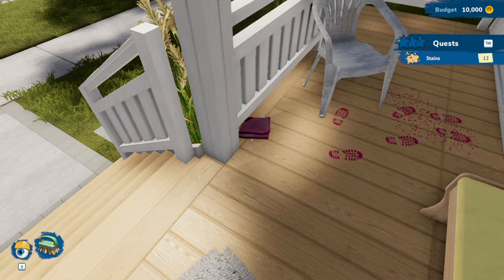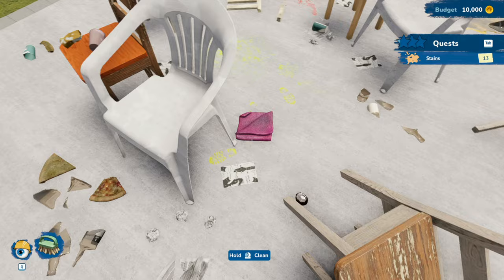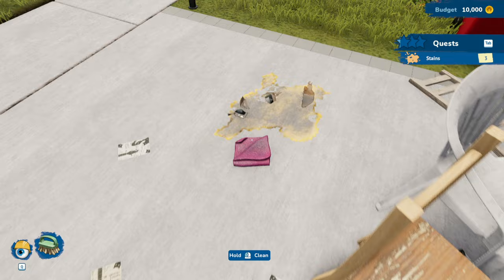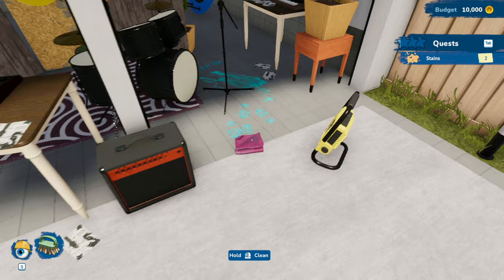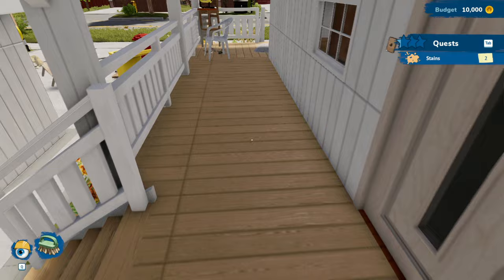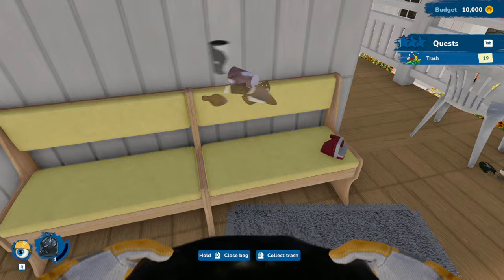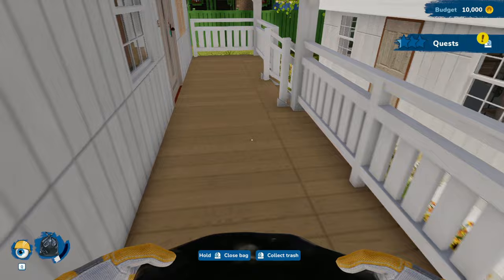Then we'll hop on into decorating, which will hopefully be the more fun aspect of this. I also have to pick up all the trash as well. Of course I missed something somewhere — that was a piece of blue paint. I missed something up here but it doesn't tell me where. I'm sure there's got to be like a sensor or something; there was in the last game, so I'd be surprised if they removed it. It seems like they only added to this game and didn't remove anything.